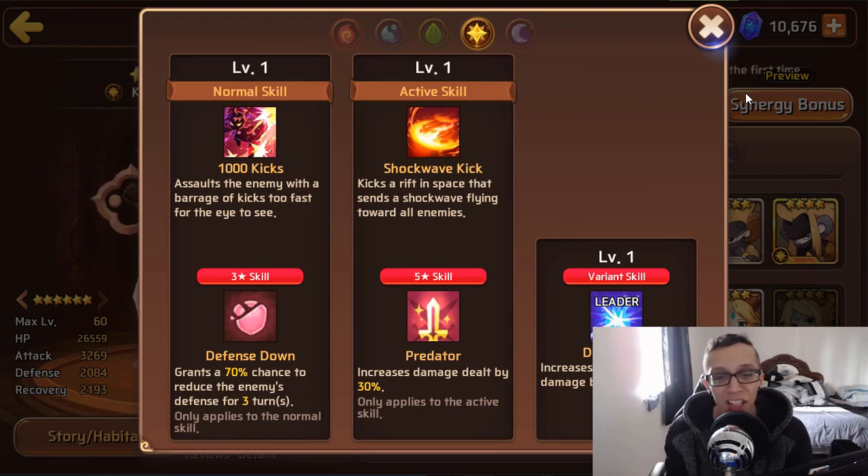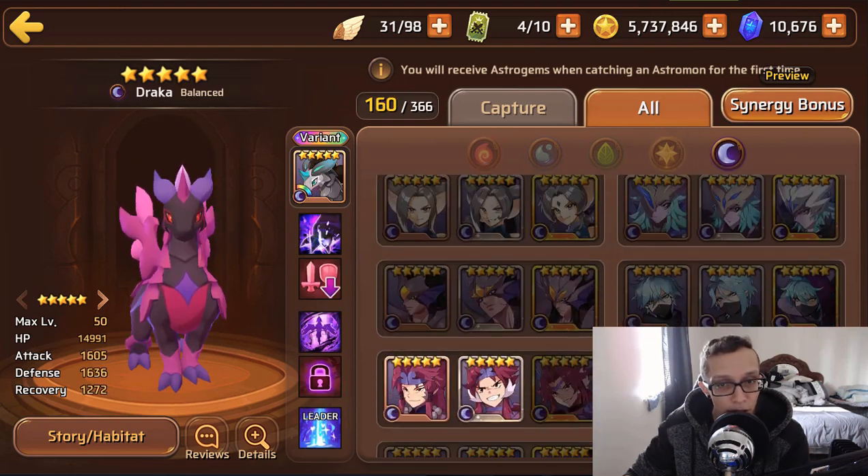If she gets defense down off, you can count on the enemy having it for at least a couple of turns, which scales nicely with her Predator — though it's only a 30% damage increase. She's definitely usable. I wouldn't say B10 since on auto everyone targets the defense down mon and slows your runs, but she could be useful in clan versus clan and parts of PvP. For Titans, a 70% chance defense down could definitely work. If you have a Light Yaksha, leave a comment on where you use her.